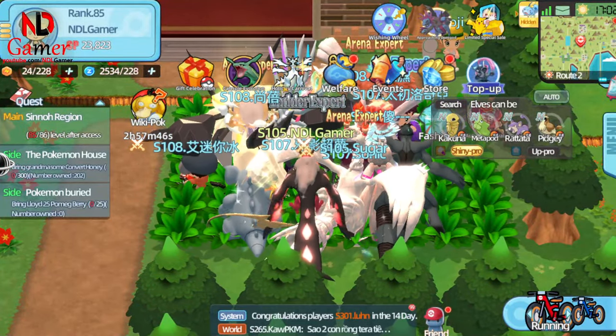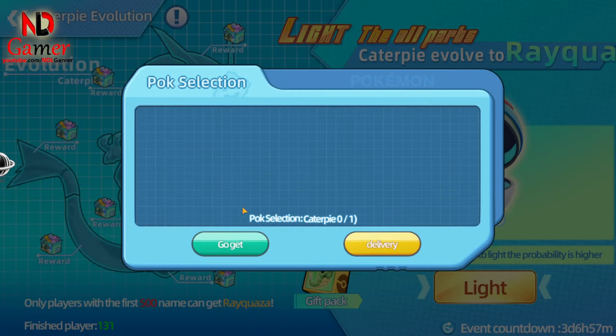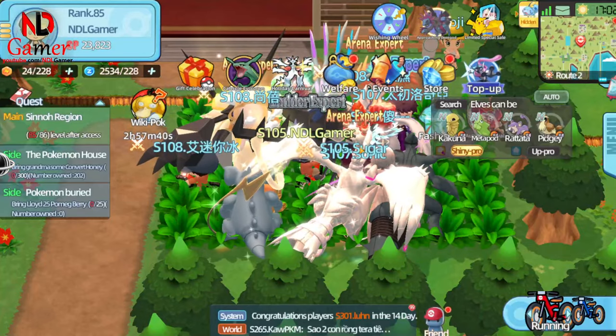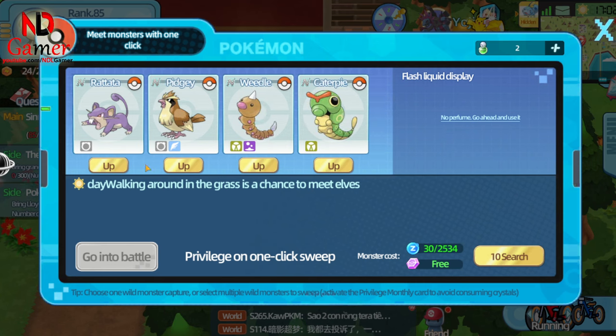Hello everyone. Today we're going to learn how to evolve from Caterpillar to Rayquaza in this special event. This is a process that requires cooperation from all players on the server and careful preparation.